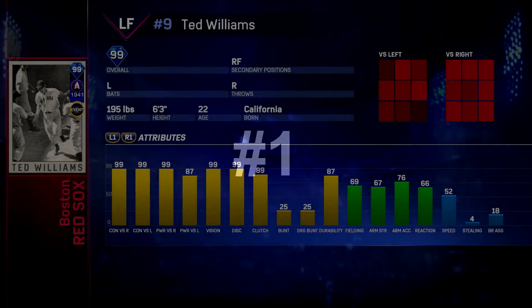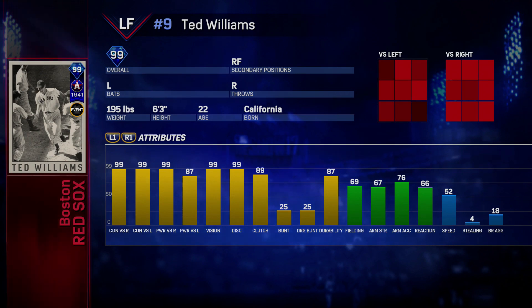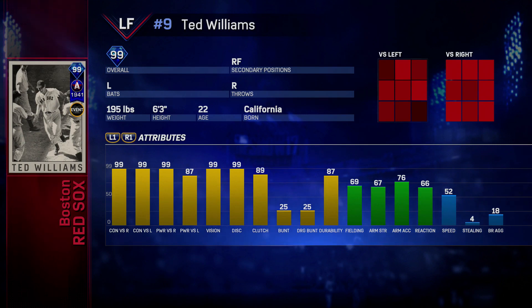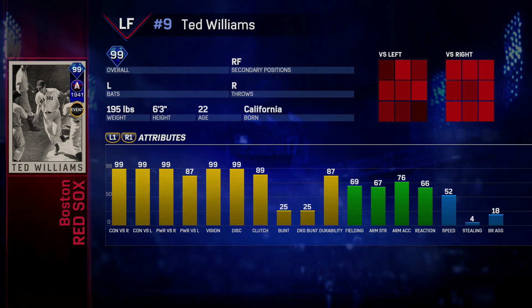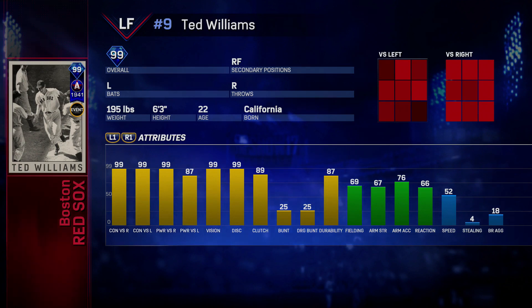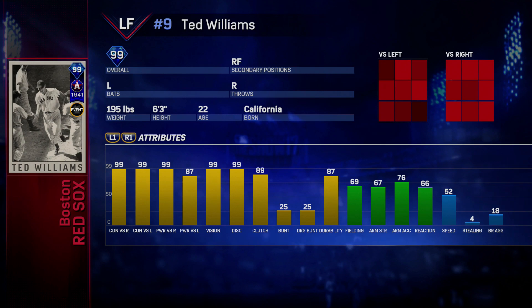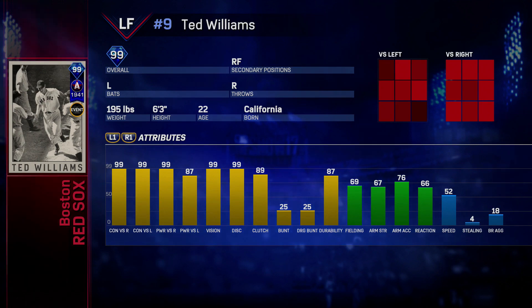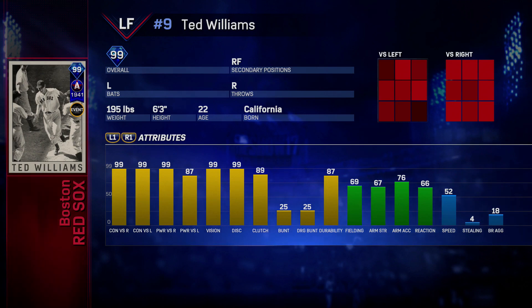The number 1 left fielder in the game is the All-Star 99 Ted Williams that you get for completing the entire collection. It's kind of hard to make an argument otherwise. If you really prefer defense and speed, I can understand, but this card is probably the best hitting card in the game outside of Pepe Alizar. Bats left-handed, absolutely demolishes righties — 99-99. Against lefties he's obviously better than Luis Gonzalez. This card has 99 contact versus lefties, 87 power, 99 vision — it's just flat out better than Gonzalez versus lefties. The speed and fielding are not great, similar to a lot of cards on this list, but I really don't think you can make an argument that there's a better left fielder in the game. If you're looking for defense, you could make an argument for Gordon or Cespedes, but in the long run this card is going to provide the most value in left field because of his hitting — just absolutely outstanding.